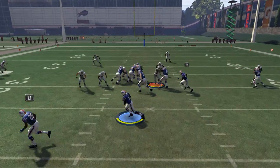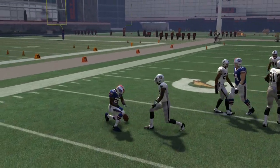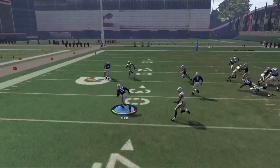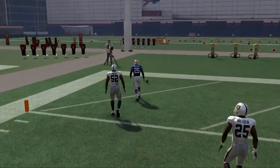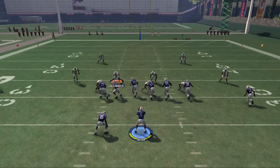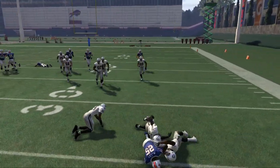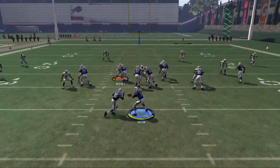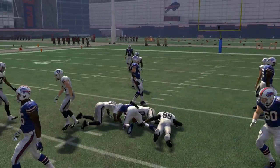When both pitch defenders are down low it's a quicker read, and there are issues with block sheds — if they get a block shed you're kind of screwed. But even with two pitch defenders down there, we still broke it with Shady. The consistency just isn't there when I run it to the left. So what I like to do is overload the left side, then run this inside zone to the right side — sometimes bounce it out for big plays or cut it up and take the yards the defense gives me.